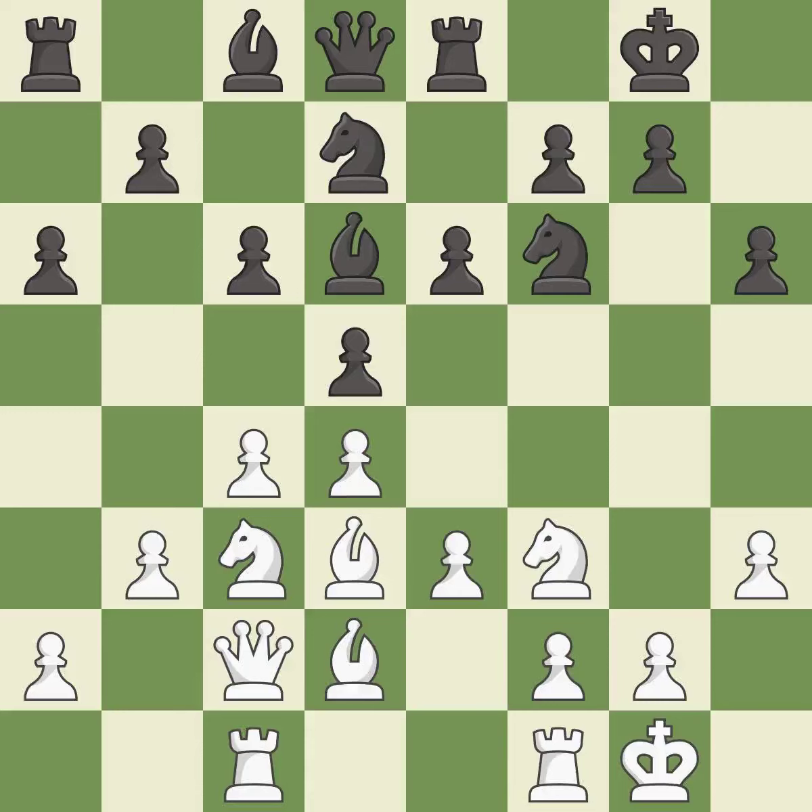This connects the rooks, which helps them coordinate together in the future. This strikes at the center, countering the opponent's ability to grab space. This threatens to fork pieces. It is good — this maintains the balance in material with a good trade. This prevents the opponent from being able to fork pieces. It is best.